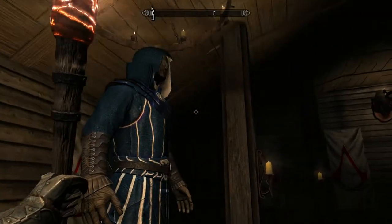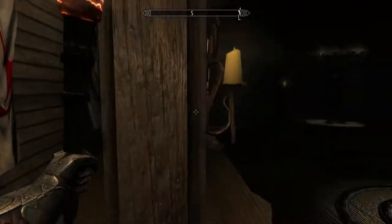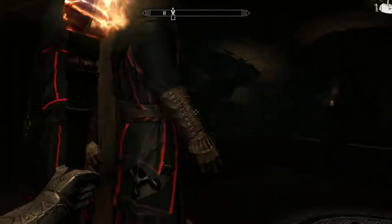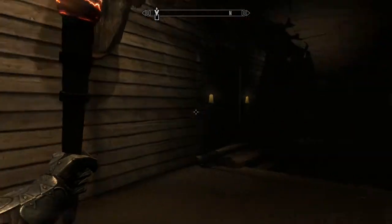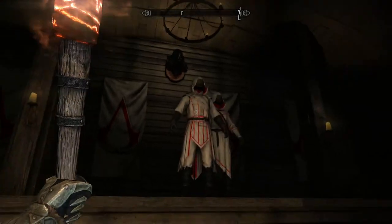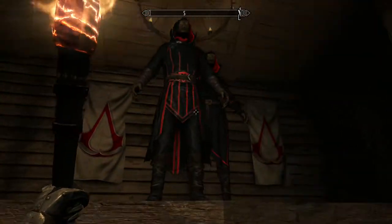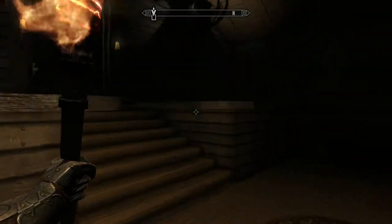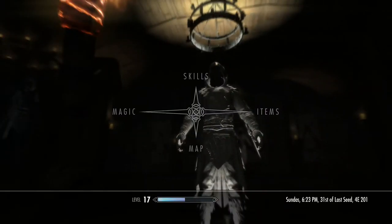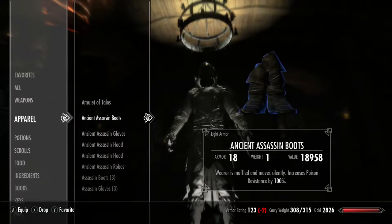I'll take a quick look around the lair. These are actually the suits you can wear, I believe. You got this blue one here, and you got this one with red stripes on white - I actually like this one. Then there might be just a regular statue there.